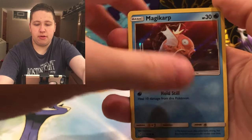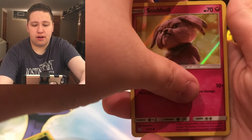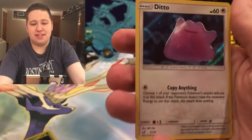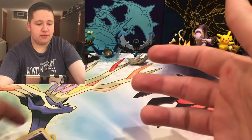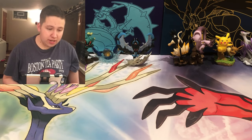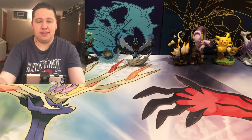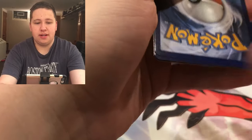Here is a Magikarp, Murkrow, Snubbull, and then the final card is a Ditto. That's not the Holo Star I wanted. If you guys remember the Greninja case file opening, I pulled that card three times out of five packs. Come on, let's just get at least one of the cards I need. My standards are low.